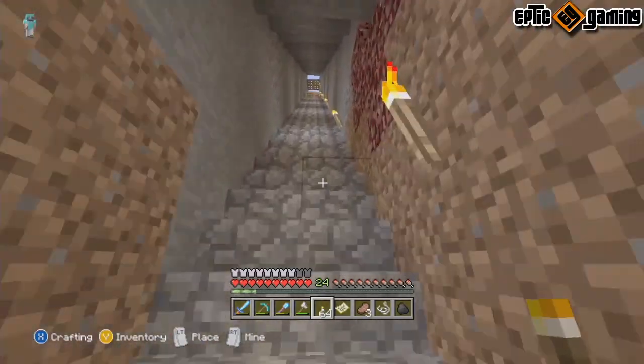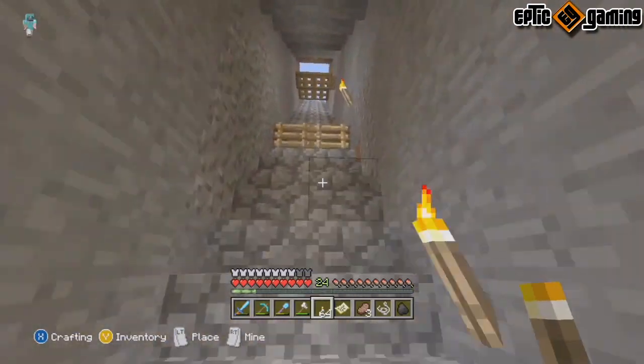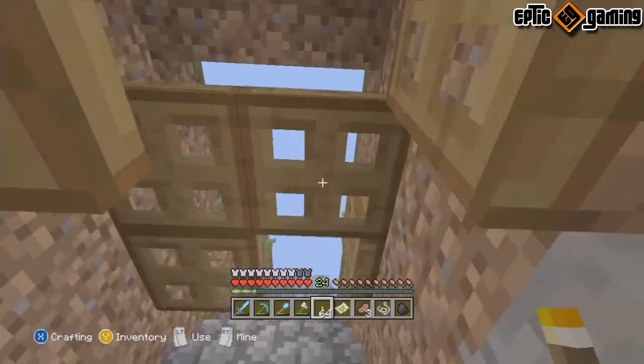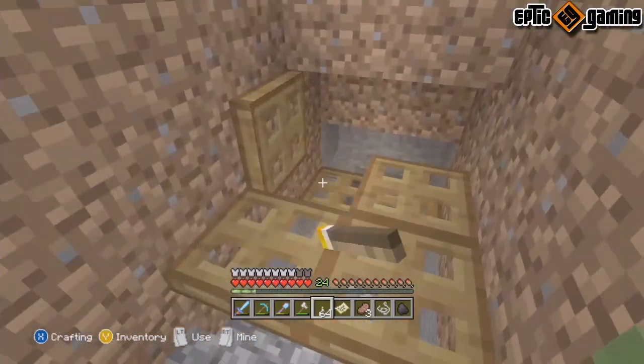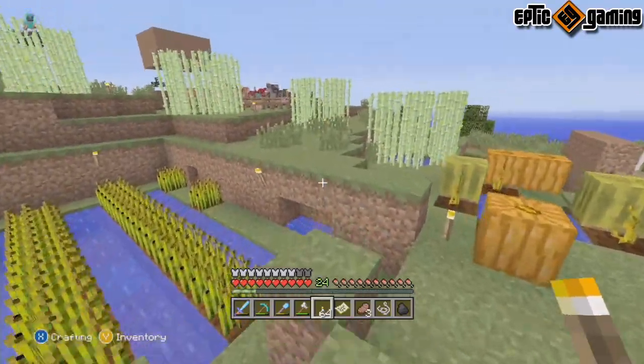He's got his netherrack on the right and a lava source in there somewhere, I'm assuming. And his pumpkin area. Better shut that — he'll get angry if I don't. Anyway, we are at John's. Not much has changed since the last update.